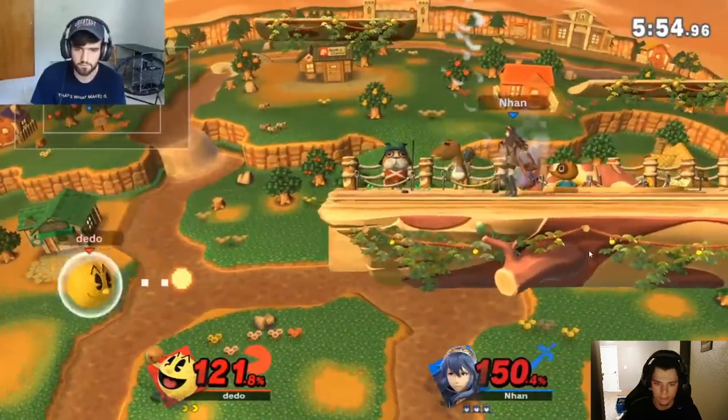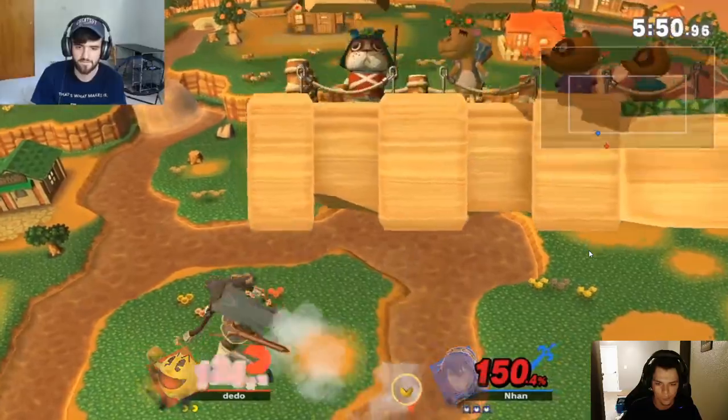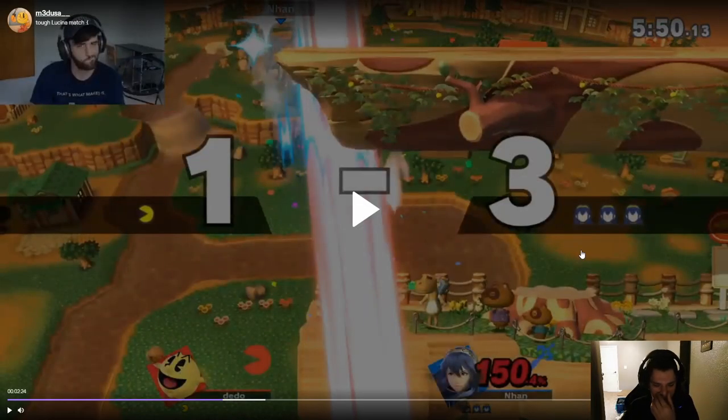Your opponent has good Pac-Man knowledge. She knows how to take away the third jump from the trampoline, how to counter the side-B grab-ledge, and how to catch fruit. There are ways to play around this — it's just not as easy as someone who doesn't know the matchup.